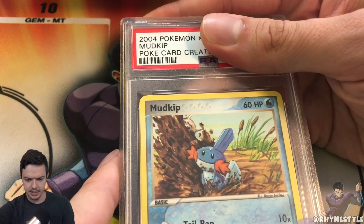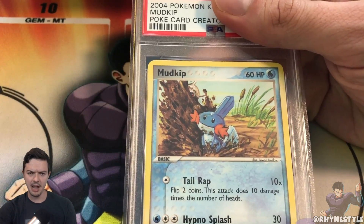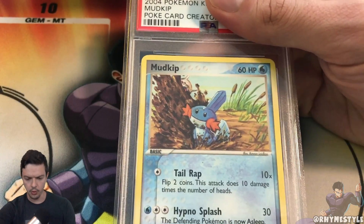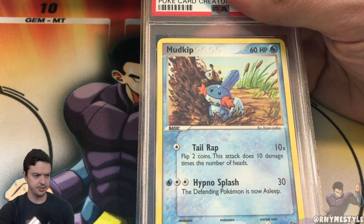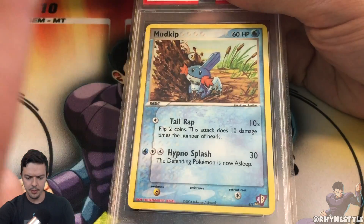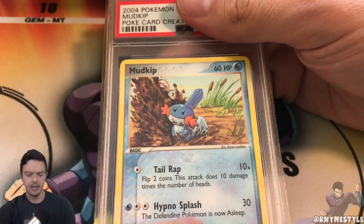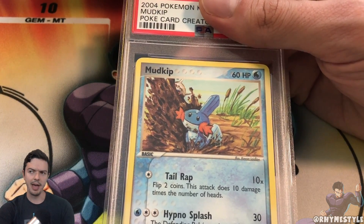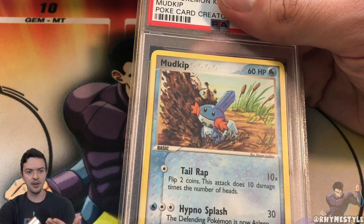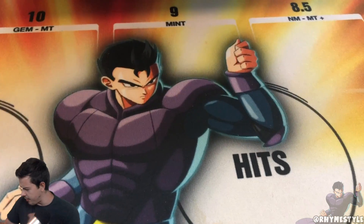We got Mudkip! This is from that hand-drawn concept they had back in 2004 - basically they let people design and draw their own versions of cards and it was like a five-card pack. The set itself is very very rare. Warner Bros was involved, as you can see on the bottom right. The set only has five cards - I don't know if you get all five within the pack or if there was a variety of cards available, but it's a very very short set.